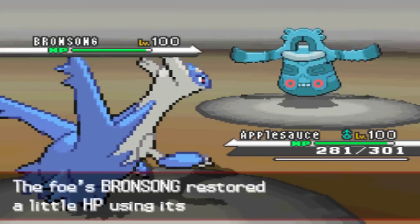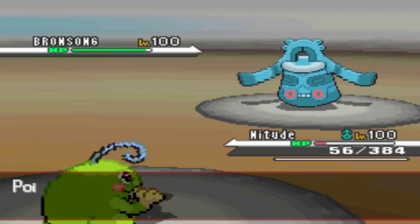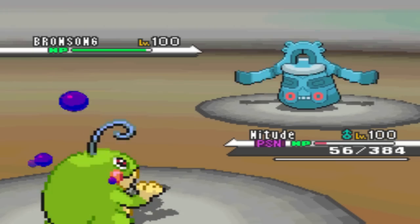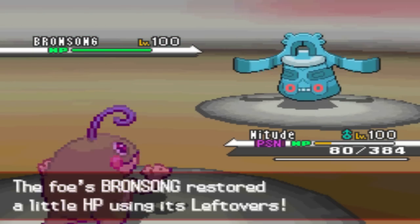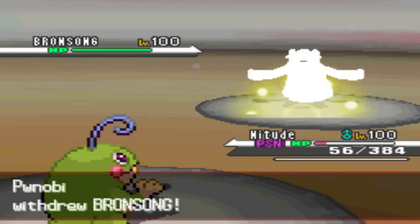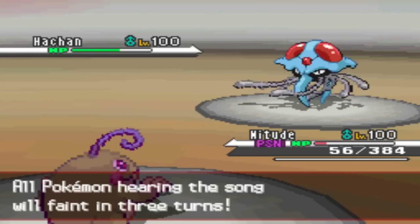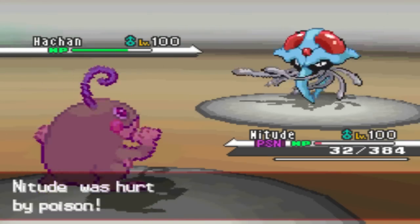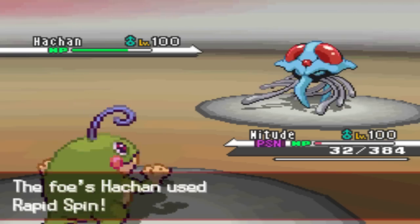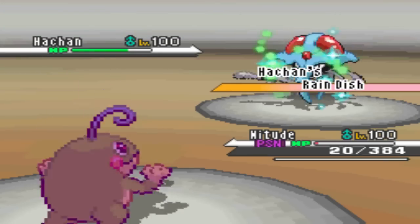I really regret not having a Rapid Spinner on this team, but I just need to get one dent in his team, because after that I feel like I'm home free. I keep switching in Latios, Bronzong comes in, and Bronzong has Hidden Power Ice. I can't switch in my Gliscor or my Latios because of Hidden Power Ice. Granted, I won't die, but it's not worth the risk of not being able to knock it out.